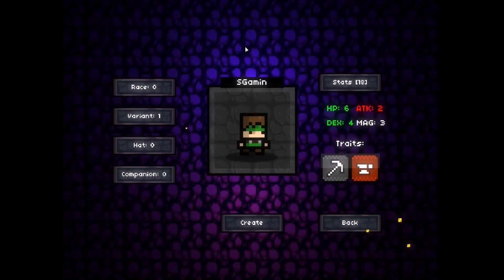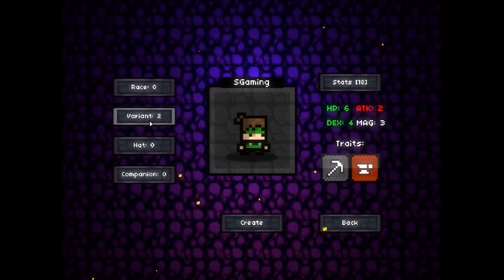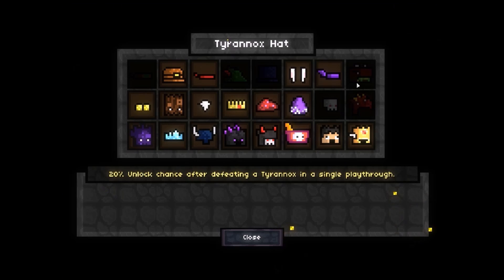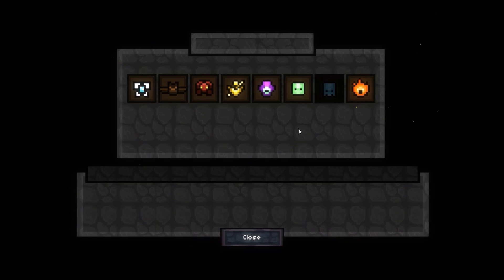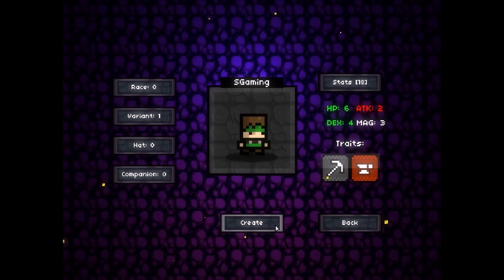Let's press SG Gaming. All right, so as you can see here I have all the races — the different variants. The hats I still got to get because of the 20% unlock stuff.